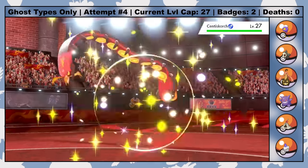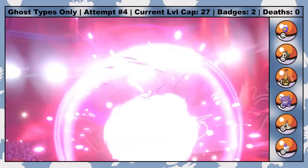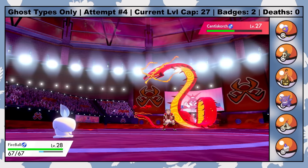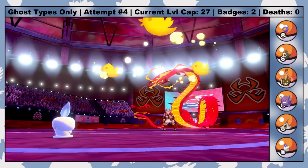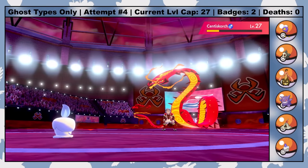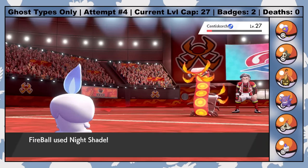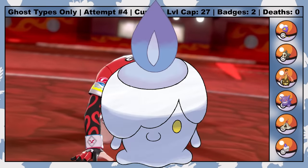This sets us up nicely for Kabu's Centiskorch, who instantly loses 50% of his health to Stealth Rock on the switch. Candy Corn baits Centiskorch's Fire-type Gigantamax move, and Fireball comes in immune to it. Centiskorch's only other attacking move is Max Flutterby, which Fireball quad-resists, letting him tank the attack and get off a Confuse Ray. Centiskorch hits himself in Confusion on his third turn of Dynamax, allowing Fireball to freely nail him with a Nightshade. Kabu's ace hits himself in Confusion again, then falls to a second Nightshade, winning us the third gym badge. Fear the candle, Kabu. Fear him.